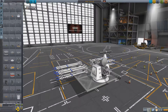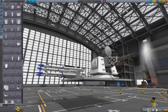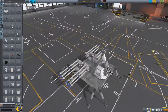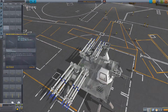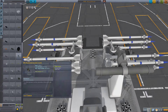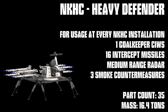So this little creation here is the Heavy Defender. It is packed with 16 intercept missiles and a single goalkeeper gatling turret, designed to take out anything from beyond 10 kilometers — I believe it goes up to 20 kilometers, but physics range is all a bit eh with it. It's also defended with three smoke launchers and a weapon module. 16.4 tons, 35 parts.